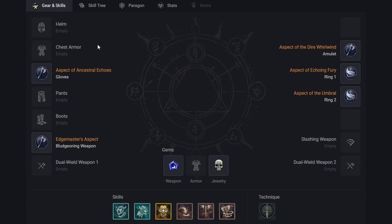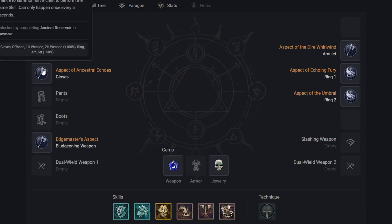You can see here we are on the gear and skill section. These are going to be the primary legendary aspects you're going to want to get. That starts with the Aspect of Ancestral Echoes — damaging enemies with Leap, Upheaval, or Whirlwind has up to a 40 to 50% chance to summon an ancient to perform the same skill. This can only happen once every five seconds, but it's going to be very strong. We're going to want that on our gloves for sure.